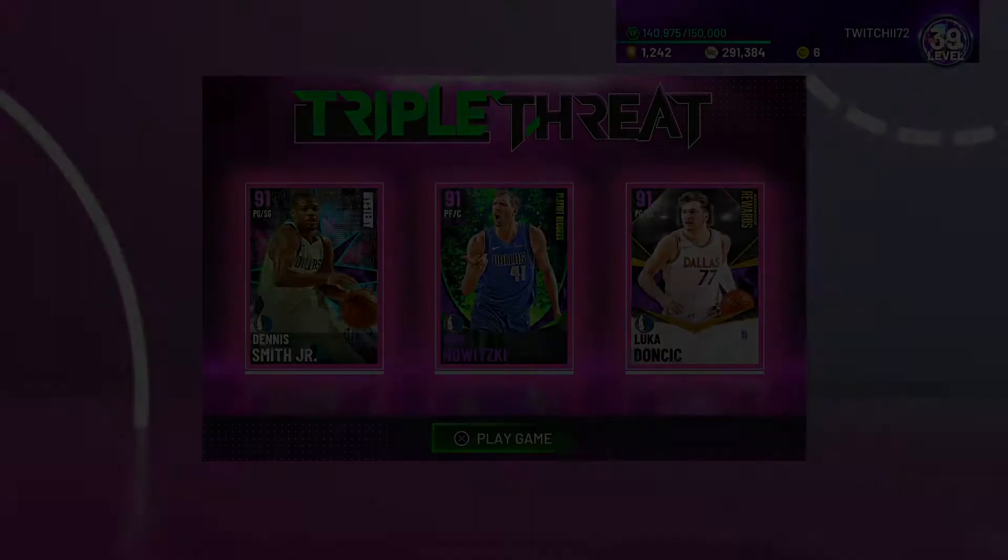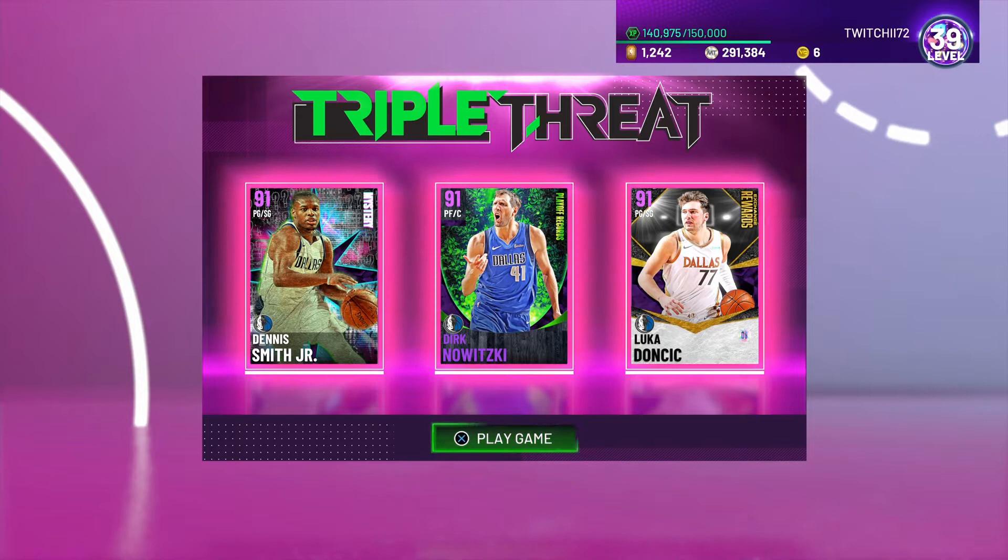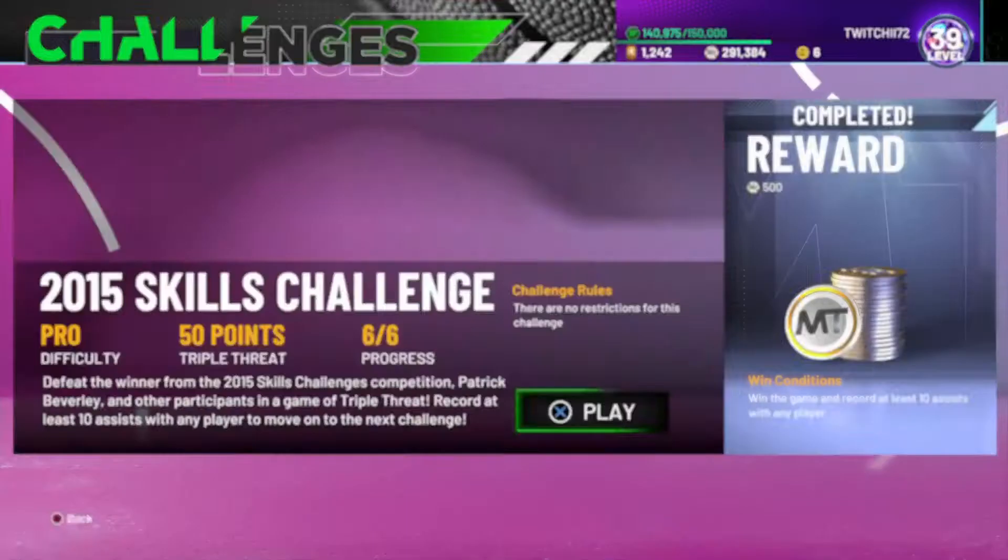We're doing a 50-point triple threat offline spotlight sim game running a Mavericks-themed squad — Dennis Smith Jr., Dirk Nowitzki, and Luka Doncic. This is the best Dirk card I've got; I don't care to buy his pink diamond or galaxy opal. I haven't played with this Dennis Smith Jr. card in any actual game beyond shooting around in freestyle, so I'm excited to see what he can bring to the table.